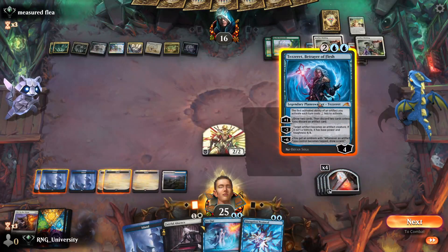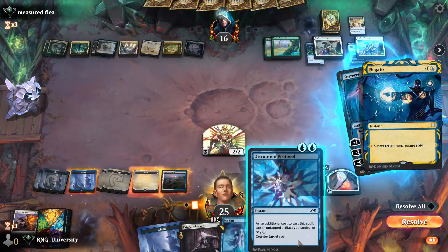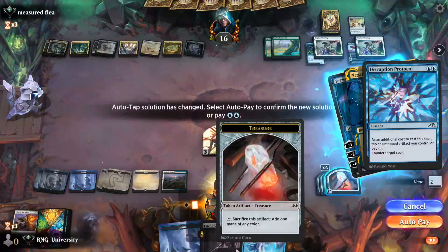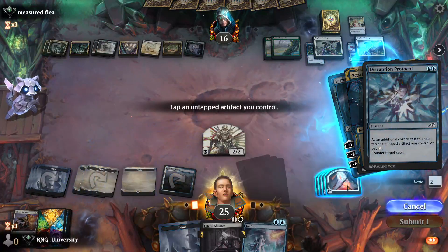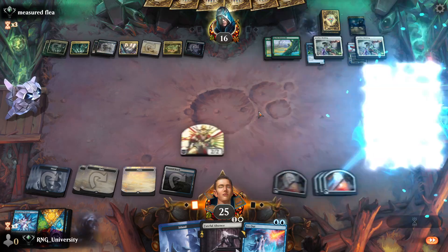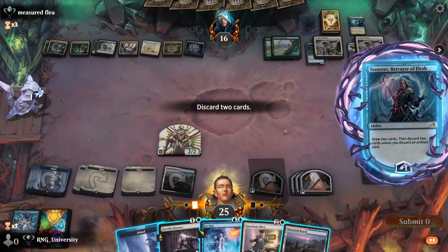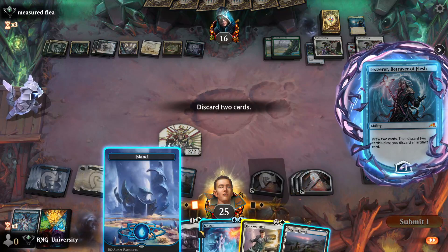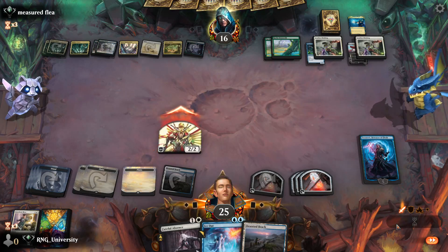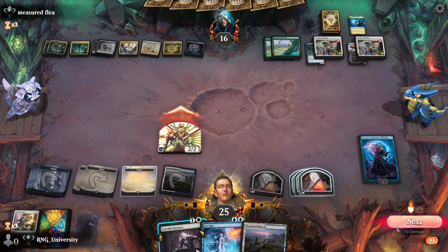Tezzeret — get us some things. He does have counterspells. Well, thank god I have a Disruption Protocol. Tap and untap artifact, tap this, auto-pay, tap this. Draw two, discard two. I can practically taste success already. I don't think I need a Knockout Blow, so I'll play the Whale — might as well. Nope, just going to take the damage. There's that Whale.